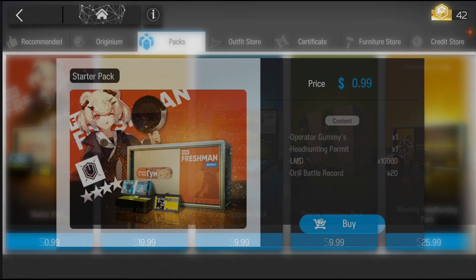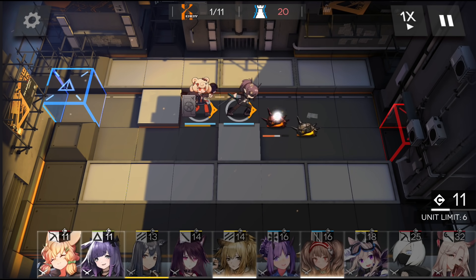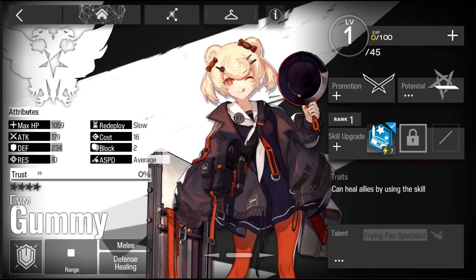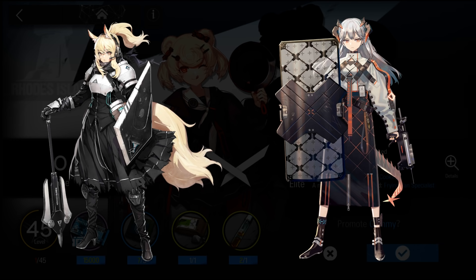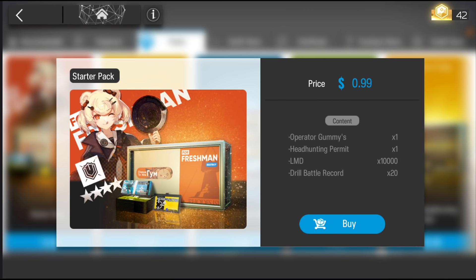We have packs. The starter pack is priced at $1 and you get the Operator Gummy along with a few materials. Operator Gummy is a healing defender — she is able to provide extra healing for your healers when they can't keep up. Because she is a healing defender, she can only block two enemies before her E1. If you have Nearl or Saria, which are also healing defenders, you might reconsider this pack since they overlap roles.